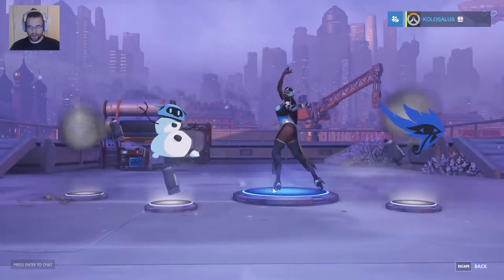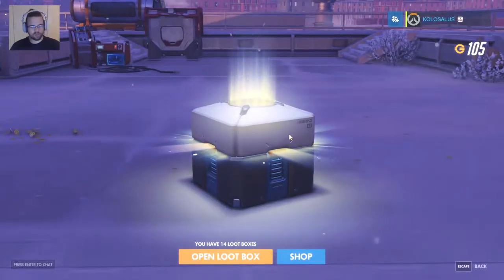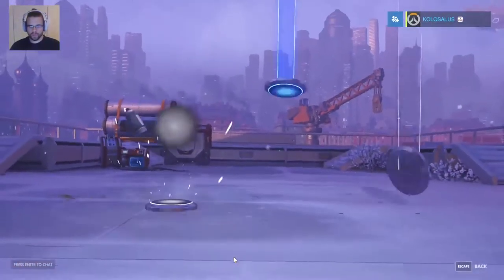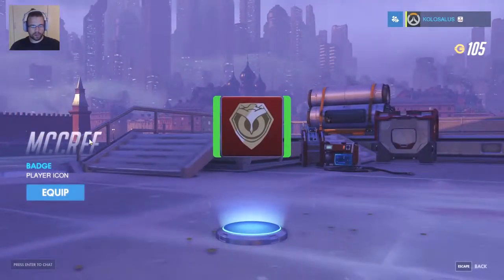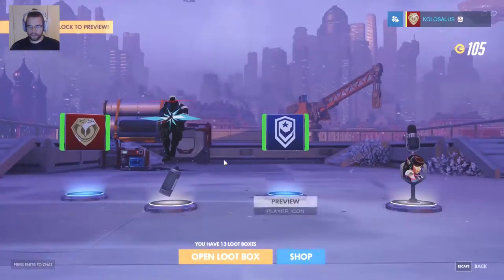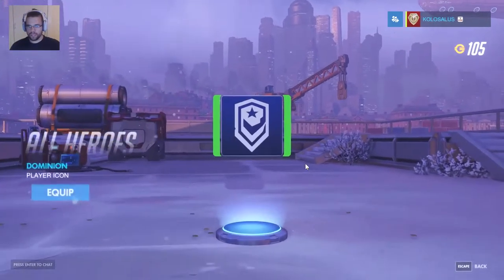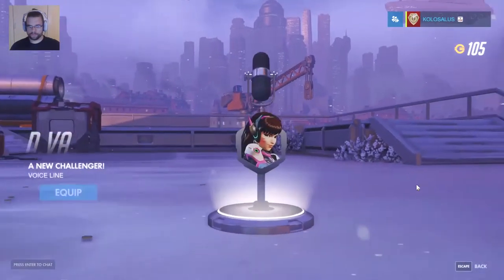Another one rare — Zenyatta. I just pressed escape by accident, sorry about that guys. McCree badge — let's just equip it, I guess. We got a spray for Soldier 76, we have got Dominion — a player icon — and a voice line for D.Va.